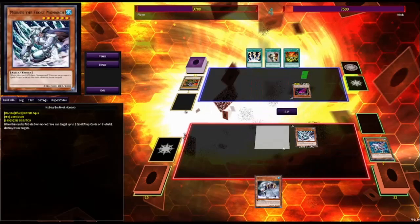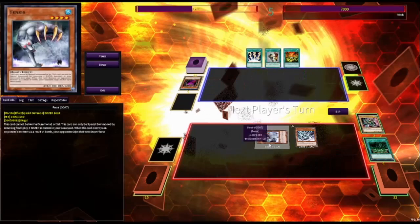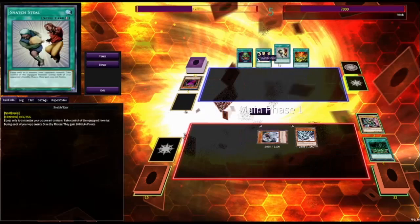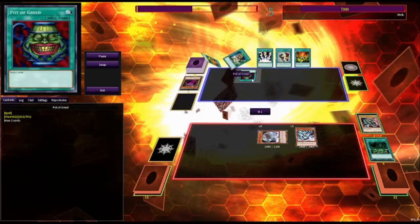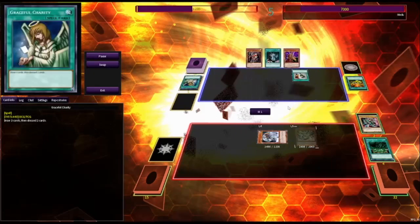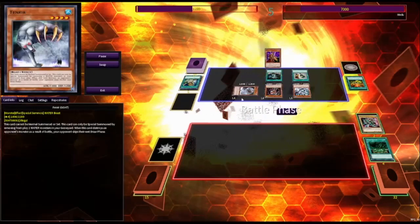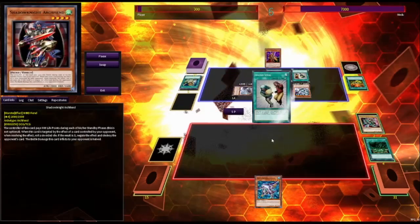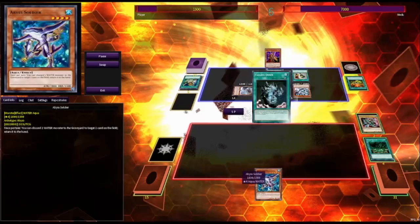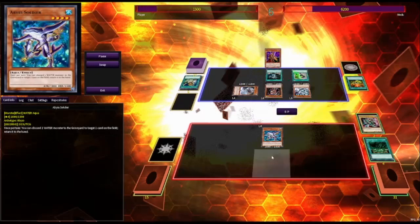I'm trying to get a little aggressive push here, but they end up getting the die roll on their Archfiend. I'm trying to set up defensively so that I can survive another turn, but they end up drawing two and then getting into Graceful Charity. They have all the setup they need. They take my Mobius, and then following down they take my Fenrir. A bit of a misplay here — they forget to switch Fenrir into attack because it's only just half, but a lonely Abyss Soldier is not enough for me to take this game. So game two goes to them.